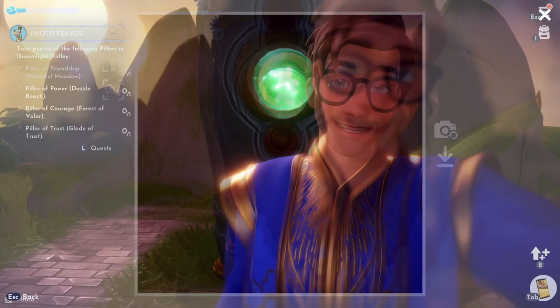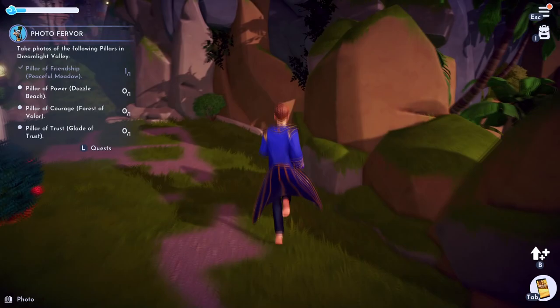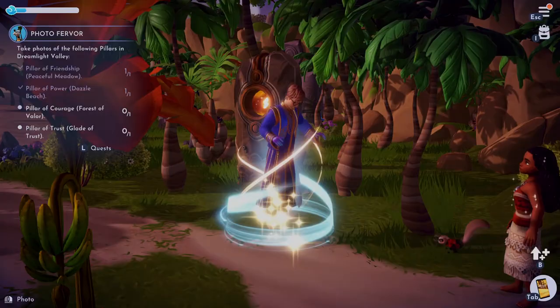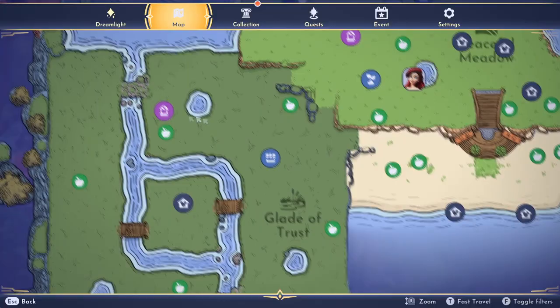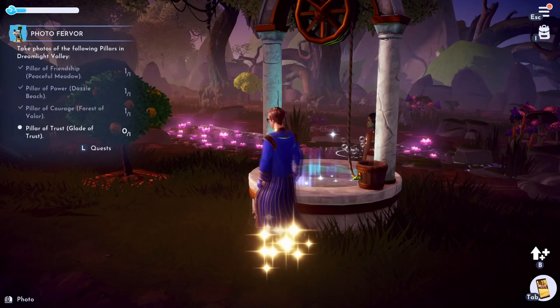Let's do the beach. Cheese. Let's go to the Forest of Valor. I wonder if I can get the picture from here. Cheese. That counted — nice! There it is off in the distance, so I guess I can just do it from here. Cheese. And there we go.